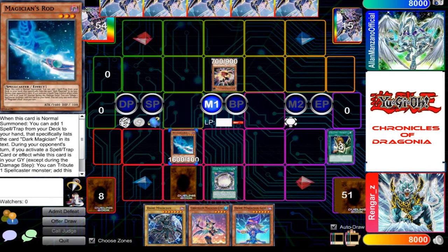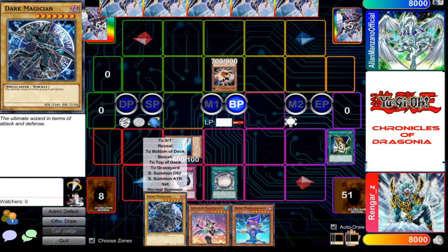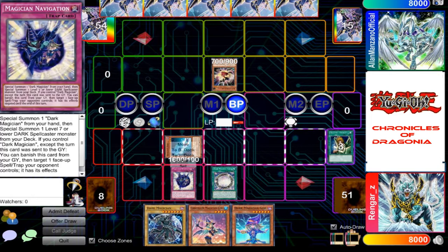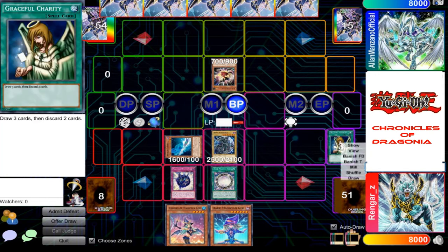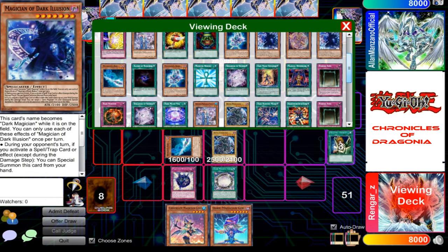Now your Rod doesn't have power enough to defend itself against my Juttle. Battle phase! I'll activate my Magician's Navigation. I'll special summon my Dark Magician in attack position, along with a level seven or lower Dark Spellcaster Monster from my deck.